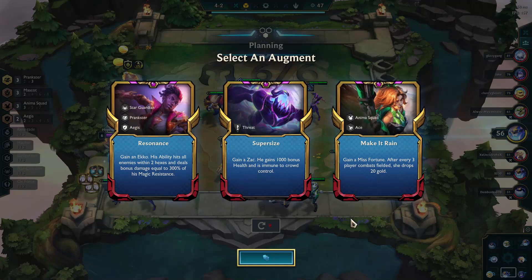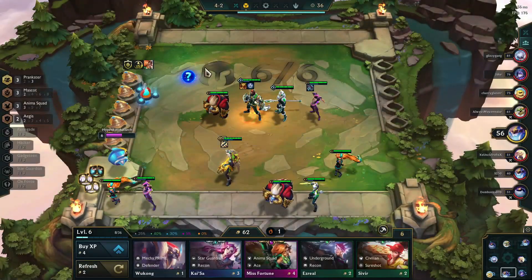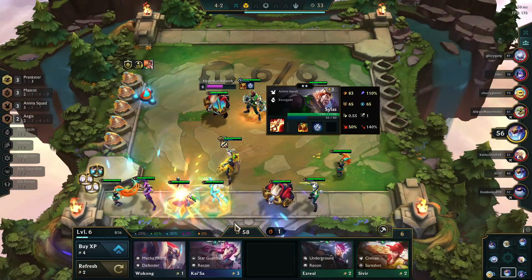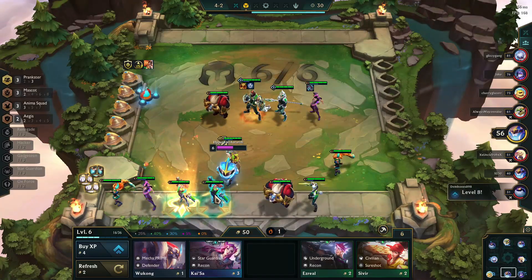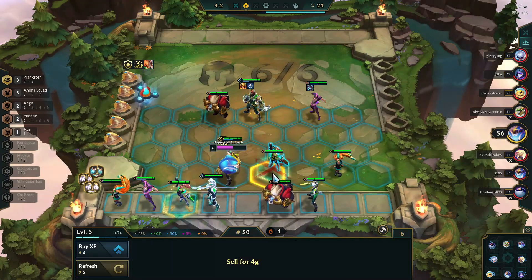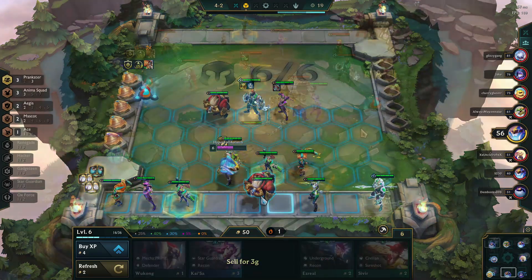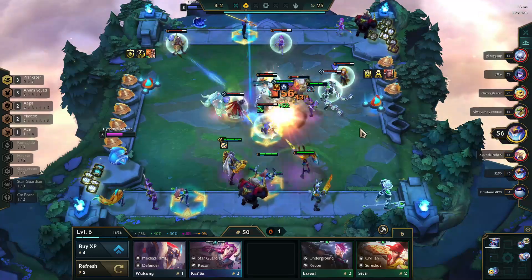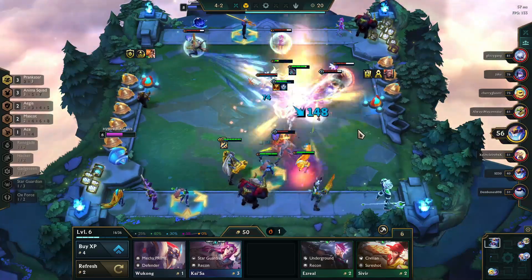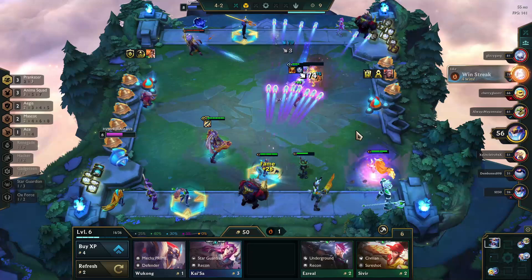It's now time for our final augment, and we get Make It Rain — an amazing Misfortune augment that will give 20 gold every three player combats. We also get a Misfortune in the shop, but we're primarily focused on leveling now. Misfortune is going to go into this match because putting her in will help us get more gold later so we can level up more or do a lot of rolling.